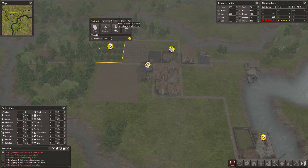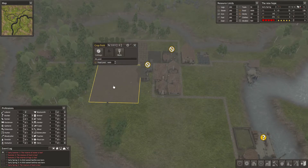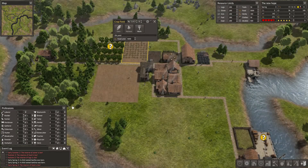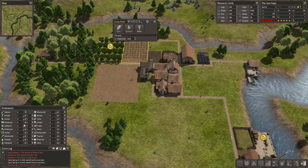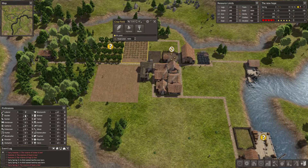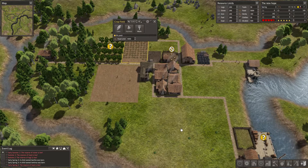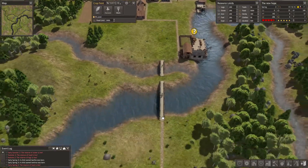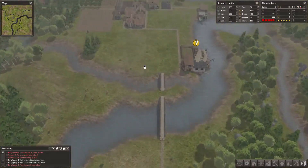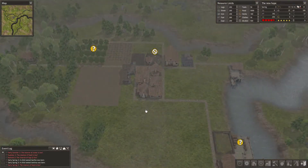We need another farmer. I need eight. I have two for here, one for here - it's not enough. I'm gonna add another farmer. And we're gonna need a builder. We need more people, definitely need more people.